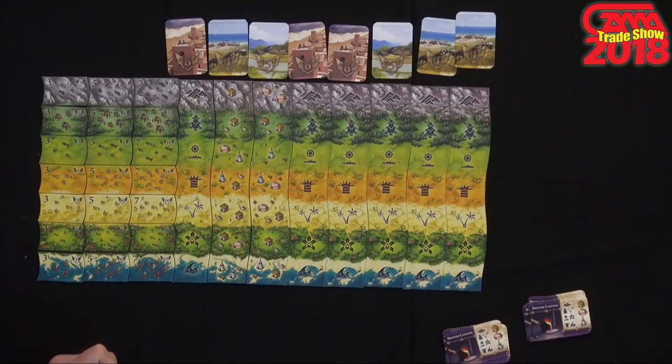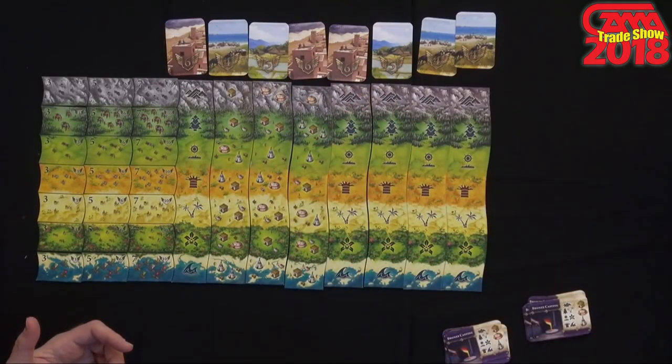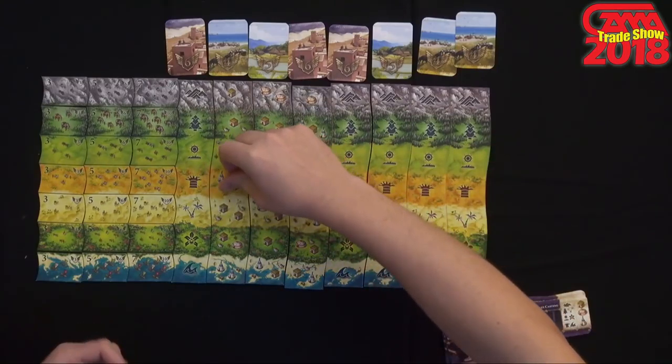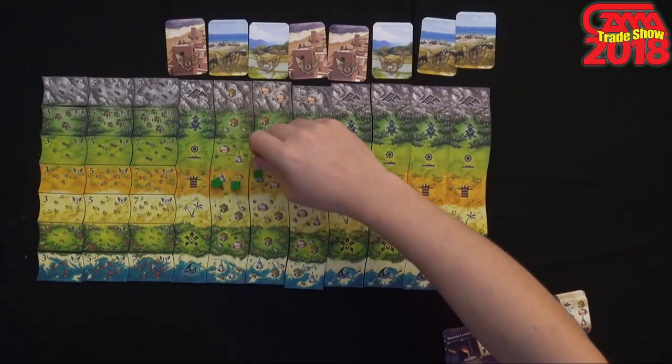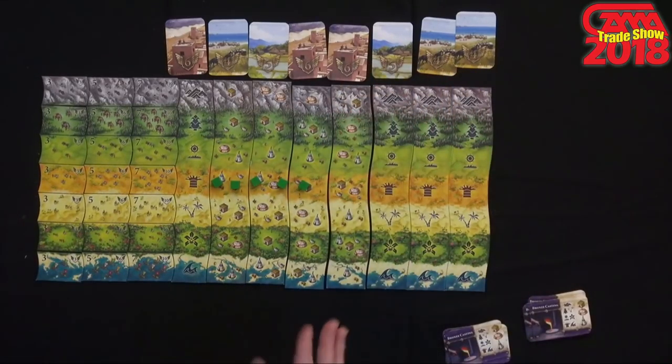What's really interesting about this game is it comes with a lot of these tiles, and it really simulates a kind of fog of war and exploration. As you are placing your tokens and get to a new spot, the next tile is then flipped so you can see what's out there.